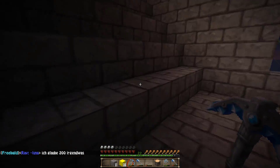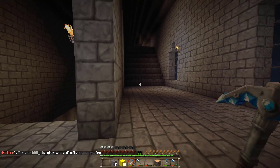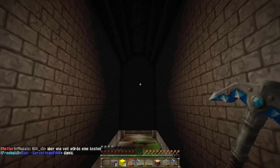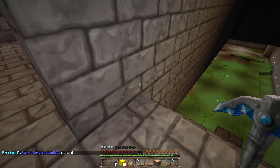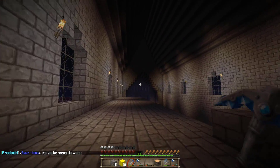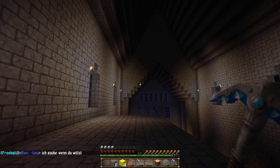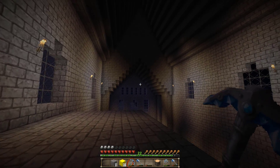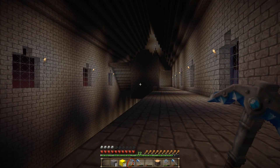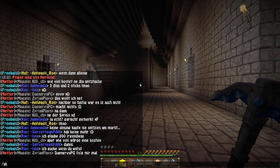Die Treppe wird natürlich auch noch mit richtigen Treppenstufen ausgestattet — das kommt allerdings später. Hier haben wir jetzt diesen angedeuteten Mini-Flur, und hier geht die Treppe runter. Hier würde ich gerne am Ende auch nochmal irgendwas mit in die Wand reinmachen — was das genau sein wird, weiß ich noch nicht. Und hier haben wir den anderen großen Flur. Ich bin sogar am Überlegen, ob wir diese Fläche da unten mit einem Boden ausstatten und da irgendwie auch nochmal einen richtig coolen Raum reinbauen. Das wäre soweit die Aufteilung, die ich mir da vorgestellt habe.